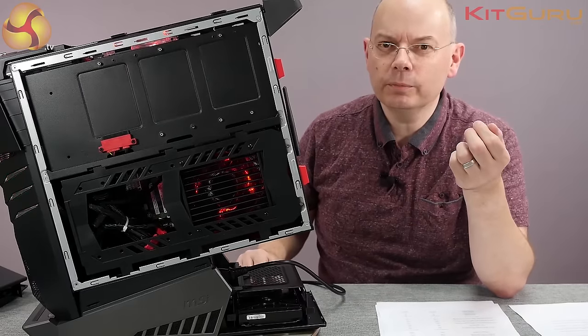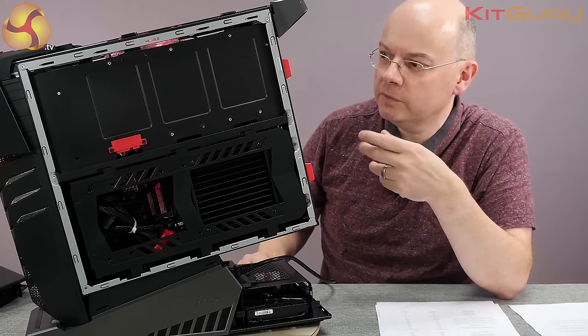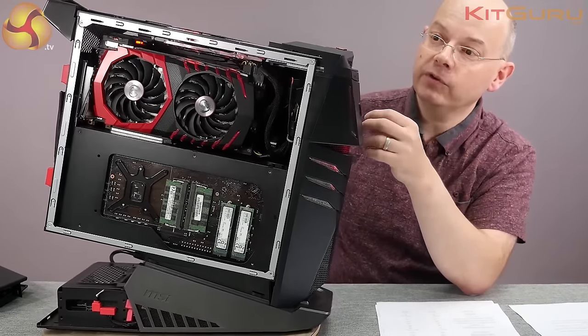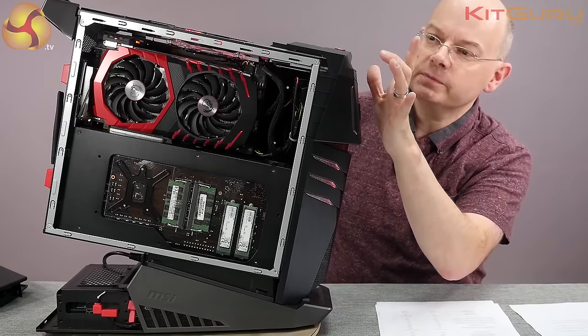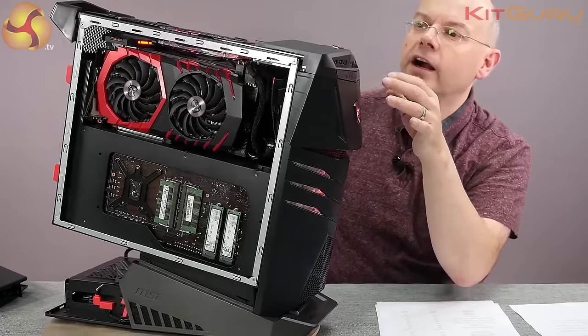They could have installed that at the factory unless you're intending to use the HDMI output to your 4K display, in which case good luck with that. That port there is the HDMI output on the front. We do have USB Type-C, USB 3 and 3.1 throughout — all good stuff.